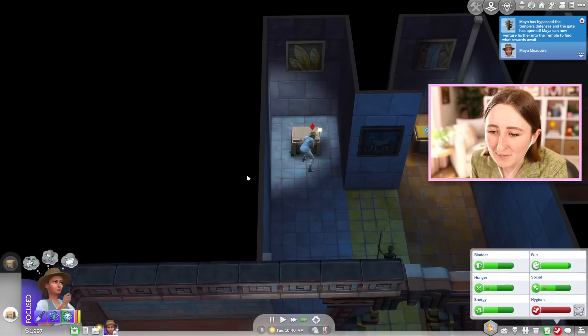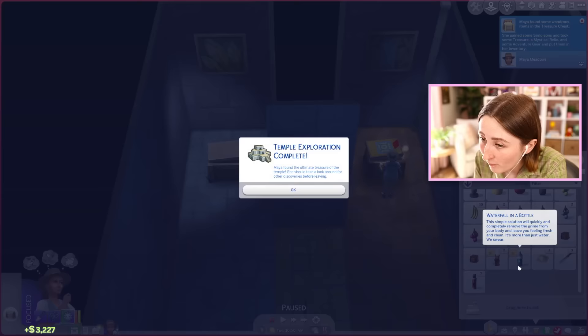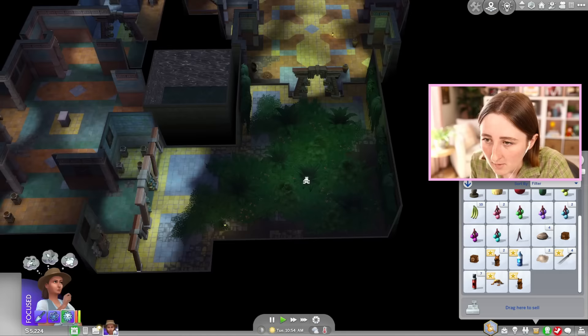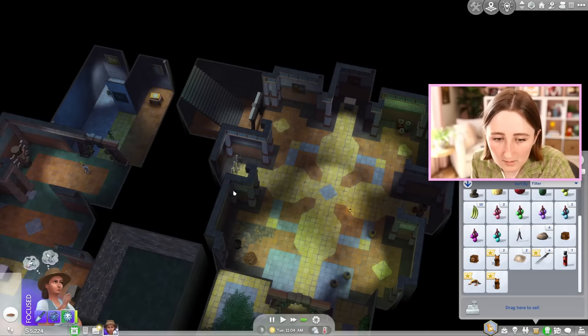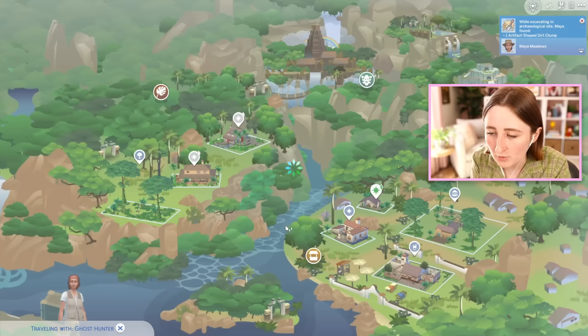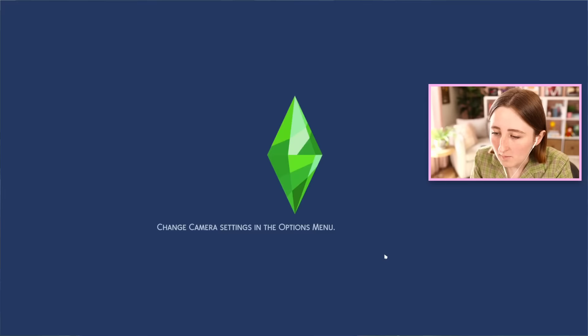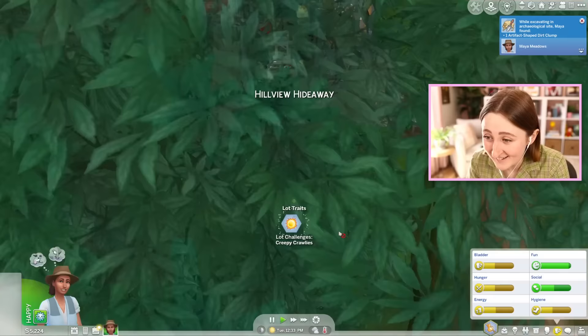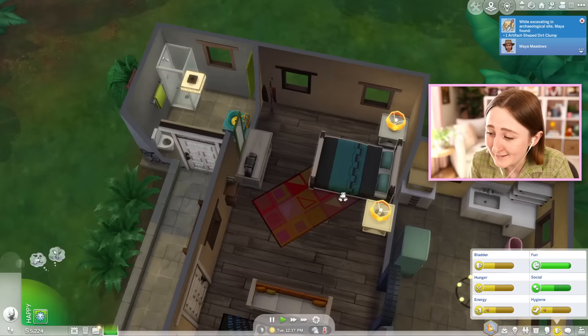I can look around for other discoveries before leaving, so maybe I should make sure we got all the excavation done. I'm so glad we didn't die — I was convinced we were gonna die from that, so I'm really relieved. Let's go back to the vacation rental, we can shower, take care of ourselves, maybe start analyzing some of those artifacts, and hopefully today there'll be more supplies for sale. Because I want to do it again, but things have not been going that well for us.